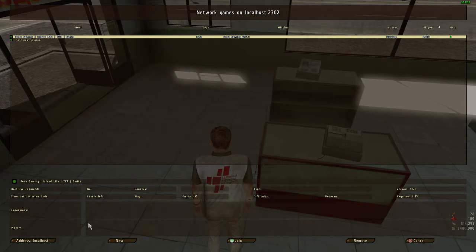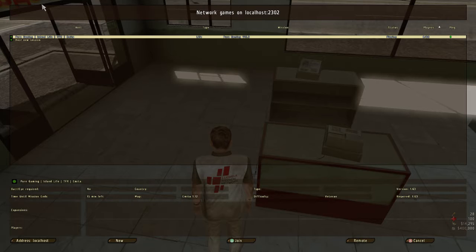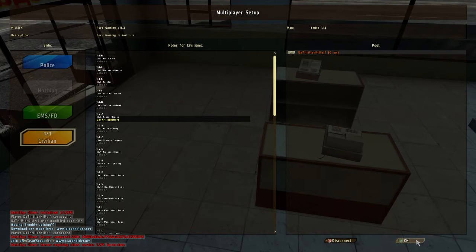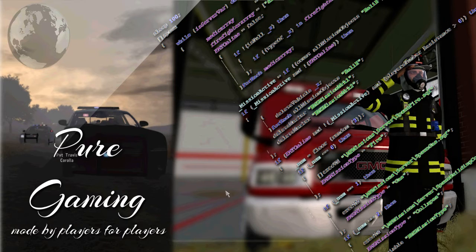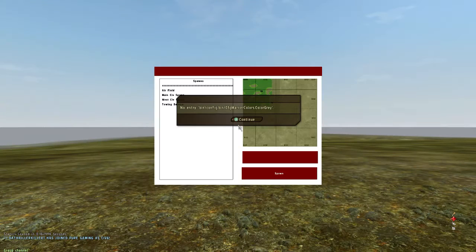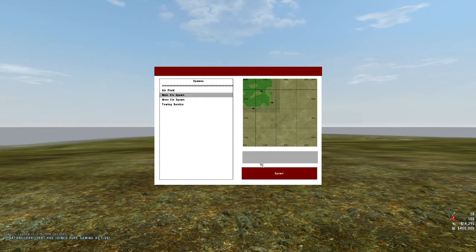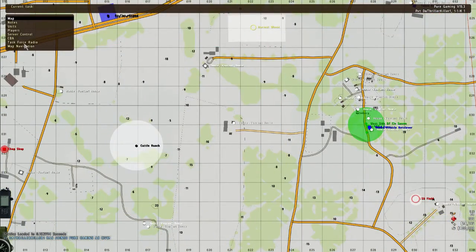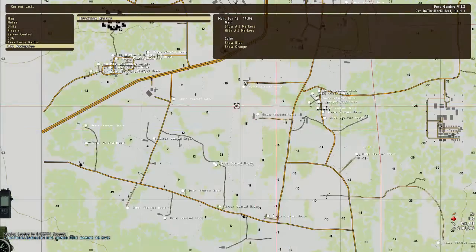You gotta let me actually switch to the game so you guys can see. Once you spawn in, if you open your map, you can see where all the houses are. I'm just going to add all these markers that aren't there yet.